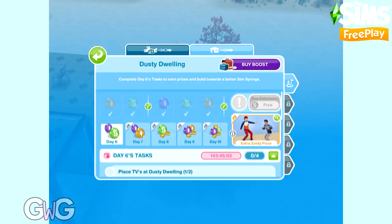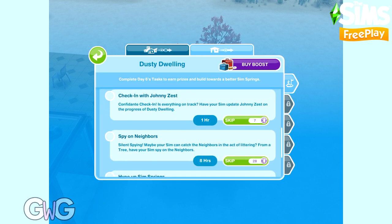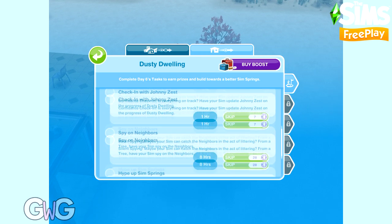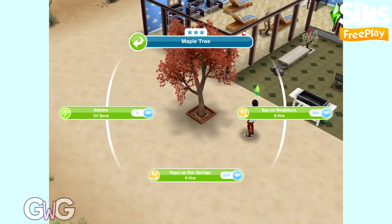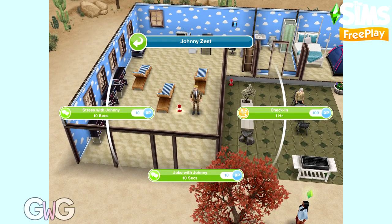Let's use social points to start day 6 early. Day 6 tasks are: place 2 TVs at Dusty Dwelling, check in with Johnny Zest, spy on neighbours using a tree, and hype up Sim Springs using a tree. Remember if you don't have an item needed for a task, you need to buy one or store one from Sim Town in your inventory and place it in this house. You need a tree on this lot to complete both the spy on neighbours and hype up Sim Springs tasks.